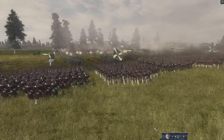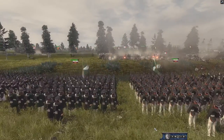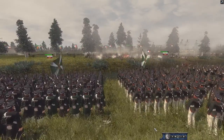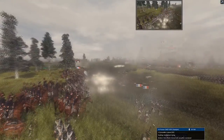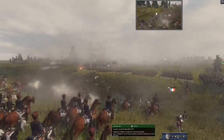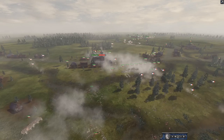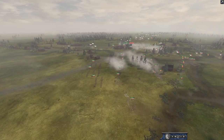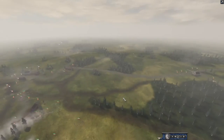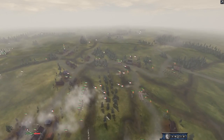It looks like Russia sent in some CAV which is breaking this whole line, and now Russia has a whole flank — they can push on Denmark. Denmark pushed a little too far. Well played — this Russian faction is just saving the day, along with this other Russian faction which is pushing some CAV. Russia took this building.